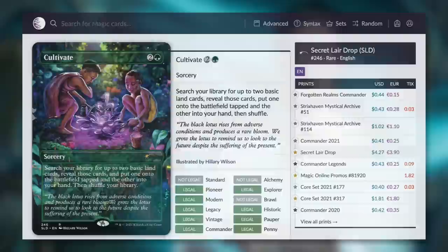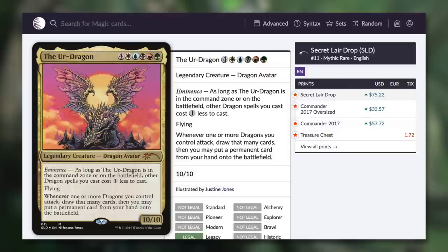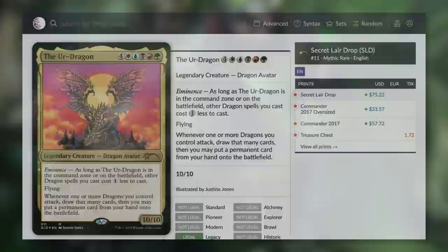So that's essentially 10 times the price. But of course, that's not the case with every Secret Lair card. For example, let's look at a much more expensive card with the Ur-Dragon, which has a base price of $57.72 — just comparing the regular size versions. Its Secret Lair drop is $75.22, which is quite a bit more expensive in actual dollar amounts, being $18 more instead of $4 more.